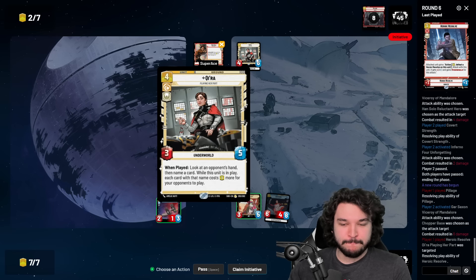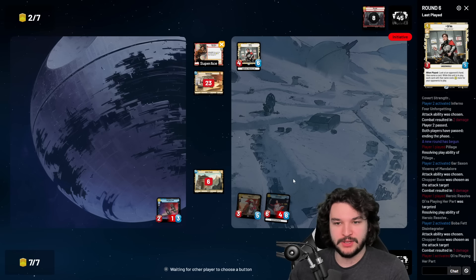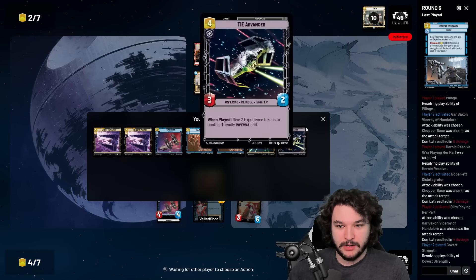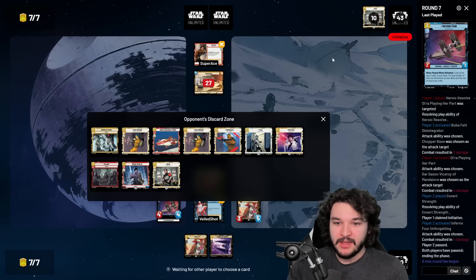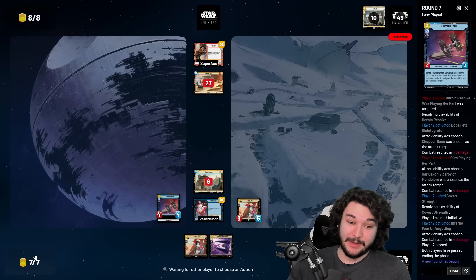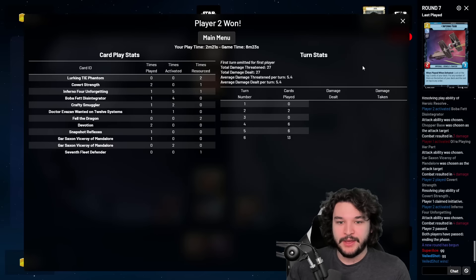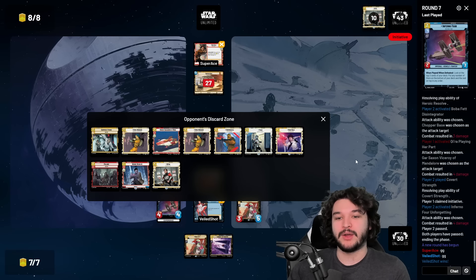Attacking their base with Gar Saxon, ignoring Kira. Tempted to put Covert Strength on Inferno Four. They use Heroic's Resolve - fine, it'll trade and they'll be left with no units, we'll be totally fine. They want to kill Boba Fett - also fine, now they have multiple threats to deal with. We smuggle out Covert Strength, pump it up to a four-four, attack for four with two lethal threats on the board - basically guaranteed to win. I literally said the only way we lose is Han Solo followed by another big unit - they didn't follow it up with another big unit.